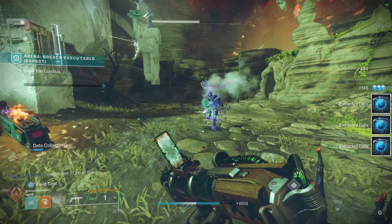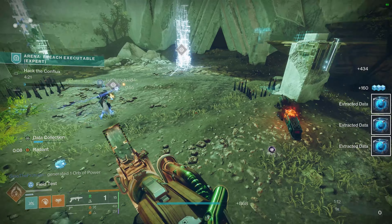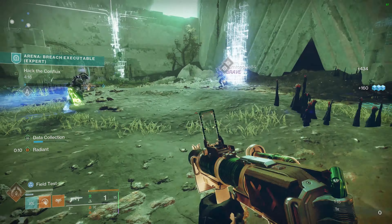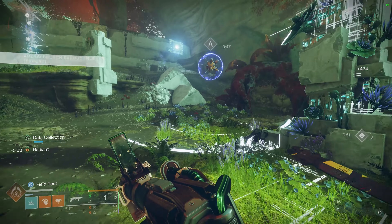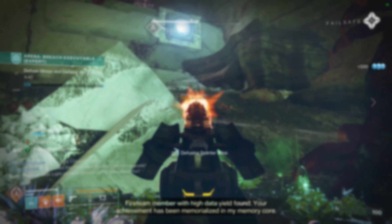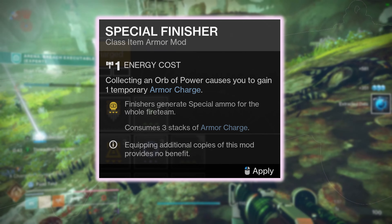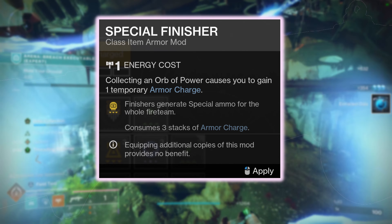No longer will you have to argue with your fireteam about running Zaulis or the Lightfall Hand Cannon. Some mods worth mentioning for all double special builds would include Special Finisher, Scavengers, and Finders, as well as reserve mods, which are getting a buff soon.